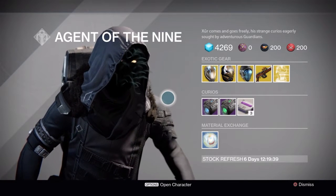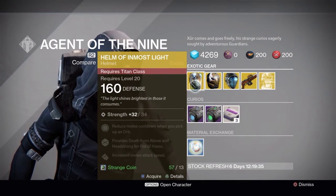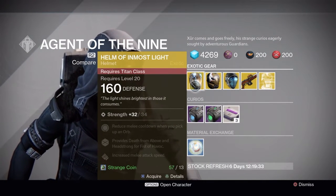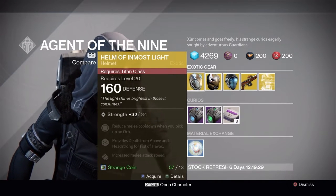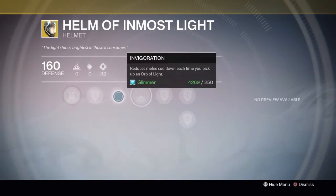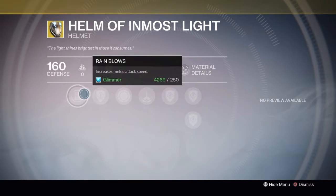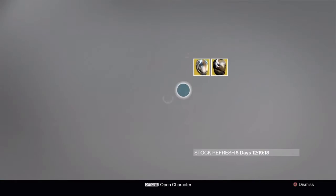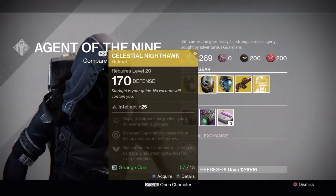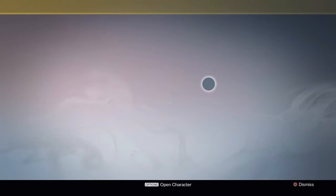And it is — lackluster — but there are some things here. First off, we've got the Helm of Inmost Light for the Titan, more importantly the Striker Titan. One of the cool things is with one perk bubble, you get two free perks on your Striker Titan. This is laid out as a year one helmet, but if you look at your exotic armor blueprints, you'll see that Helm of Inmost Light is one of the pieces of gear that's actually moving into year two. So pick it up if you don't own it.